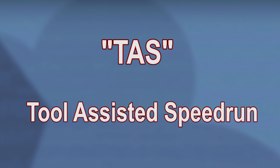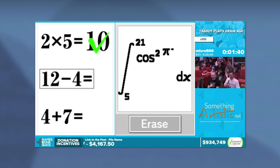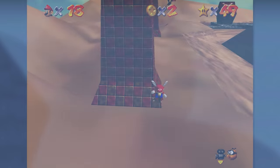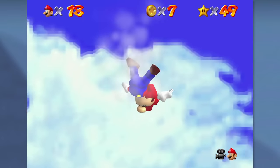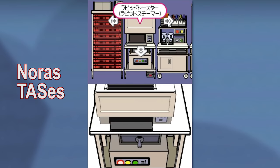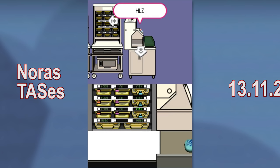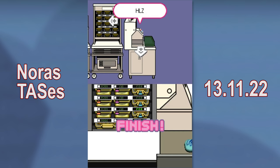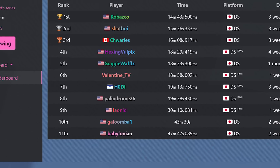A TAS, or tool-assisted speedrun, describes a category of speedrun where an emulator is used to record inputs to create as perfect a run as possible, usually far beyond what a human being could ever hope to accomplish. Most commonly you'll see TASs for popular games like the Super Mario Bros series, but just one week after the McDonald's eCDP ROM was publicly released, a YouTube user named Norris TASs uploaded the world's first tool-assisted speedrun of the McDonald's training game, running the entire thing in just 13 minutes and 11 seconds — still far beyond anything a human has ever accomplished.